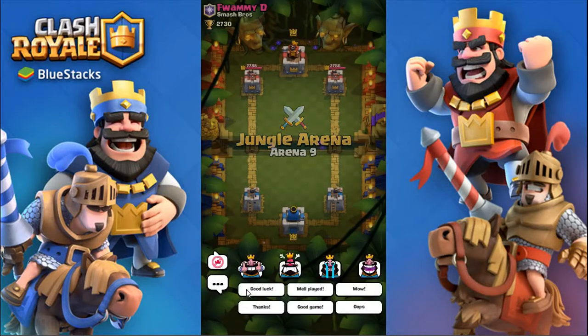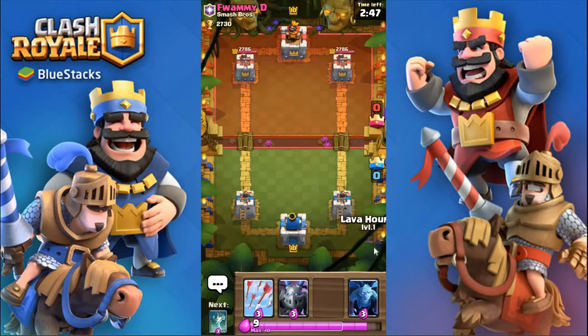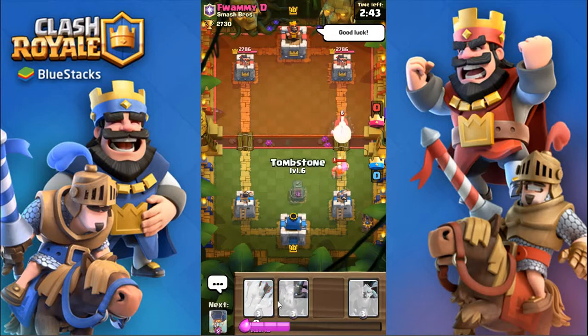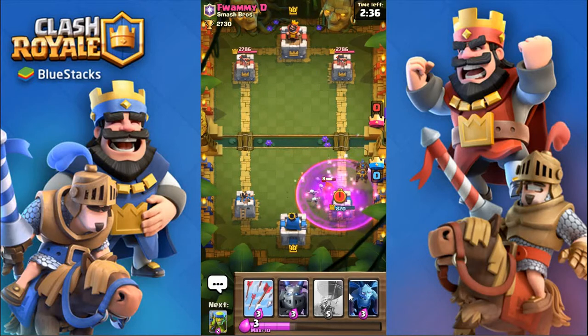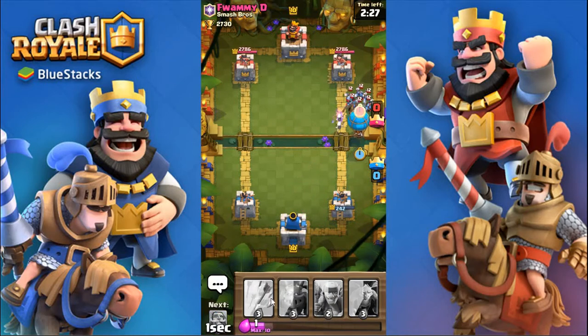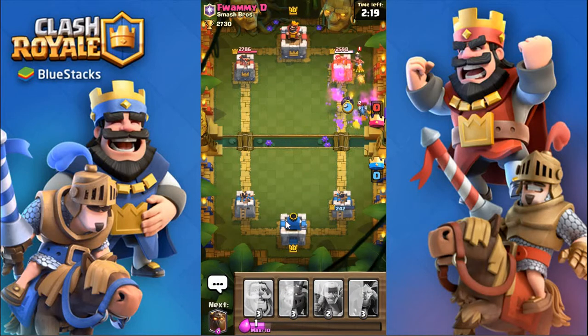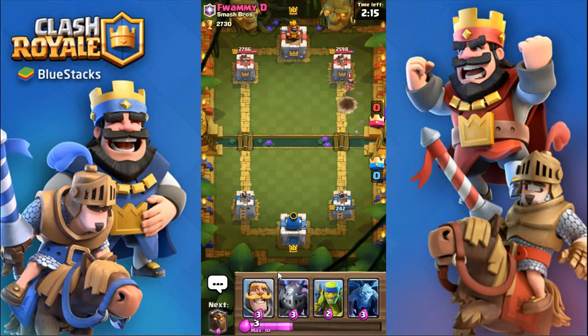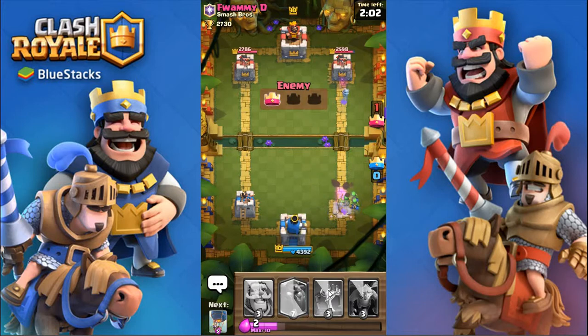We're up against foamy d from Smash Bros — good luck and a thumbs up to him. We're going to start off right away with the lava hound in the back. That lumberjack is gonna get a massive amount of damage and so is that hog, because we had mostly air stuff. He's almost going to take out our entire tower, but now we have a balloon going up. We won't get that princess and the balloon won't even make it — that was a huge fail.